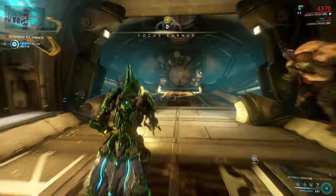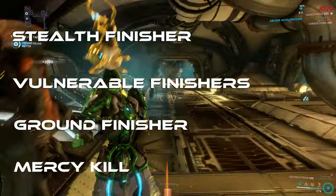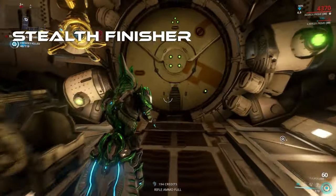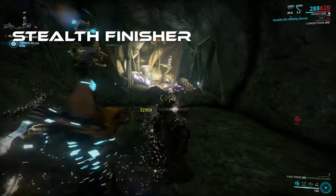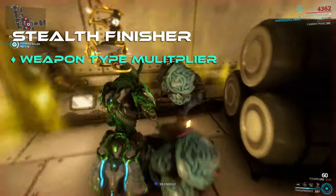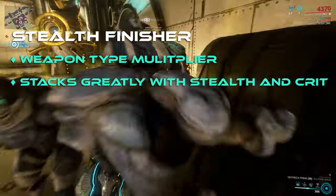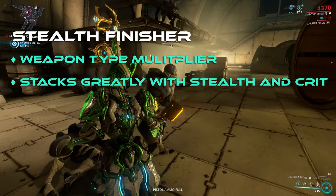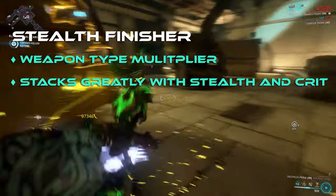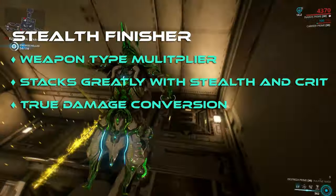Finishers come in four different types: Stealth Finishers, Vulnerable Finishers, Ground Finishers, and Mercy Kills. Stealth Finishers are the visible prompt that comes up on an unalerted enemy — which defaults to X on PC. You walk up behind them without bumping into them and stealth attack using the prompt. This provides a damage multiplier based on your weapon type, and it is multiplied by the stealth and crit bonus. So if you have an 8x stealth and a 2x crit — bringing you normally up to 9x multiplier — an 8x stealth finisher modifier will make that 8×9, so 72x damage. Also, stealth finishers deal true damage, bypassing any resistance such as armor.